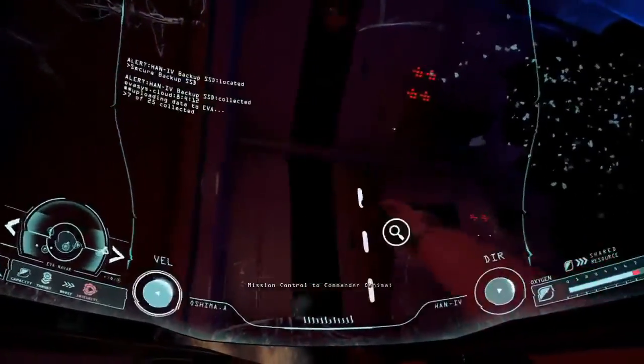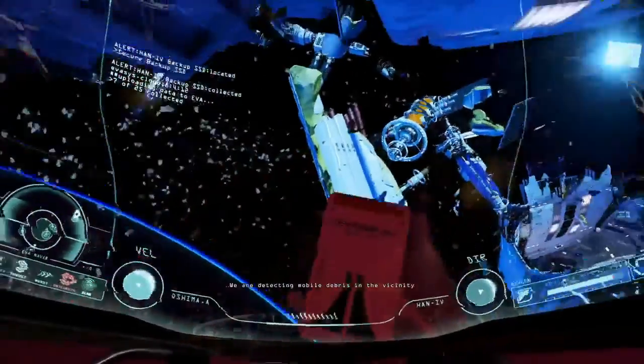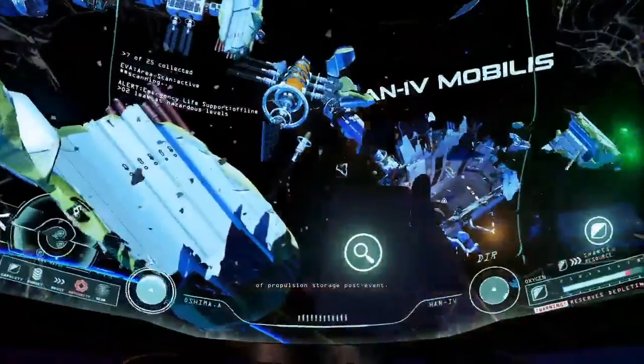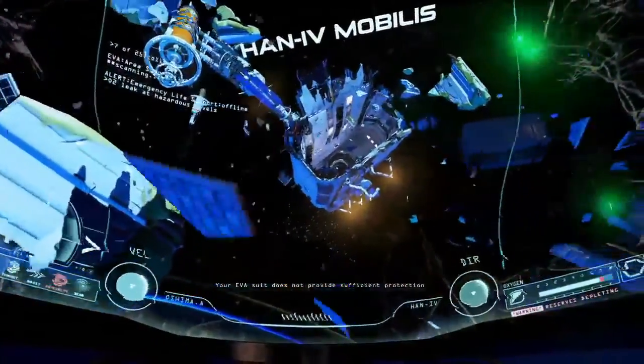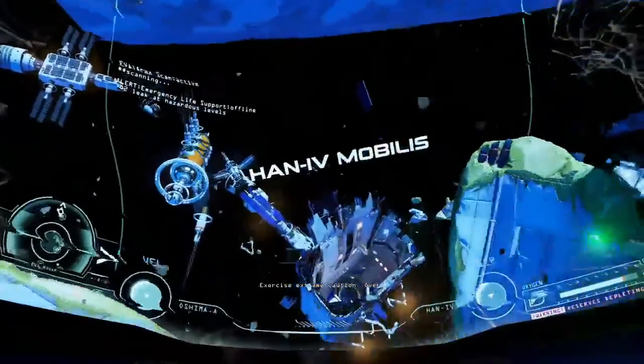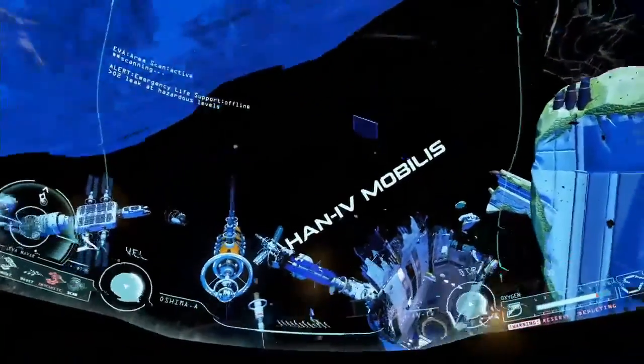Mission control to Commander Oshima: we're detecting mobile debris in the vicinity of propulsion storage. Your EVA suit does not provide sufficient protection and can be further compromised. Exercise extreme caution. Gee, thanks.